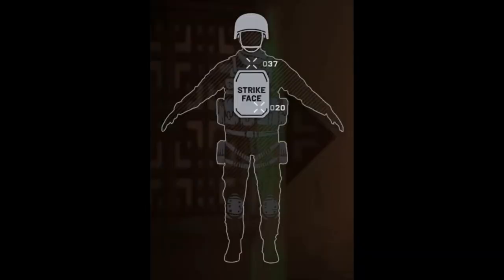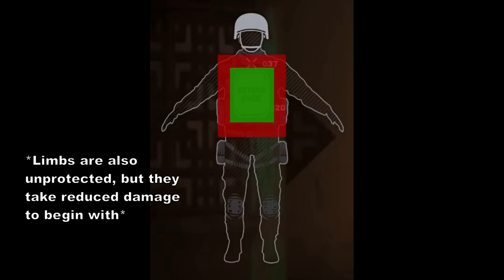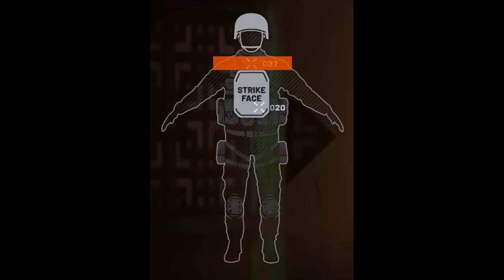First of all, the body armor plate doesn't actually protect the entire torso hitbox — it only protects the front side and it only protects the center area of the front, leaving the edges exposed. This horizontal strip in between the shoulders is actually unprotected,